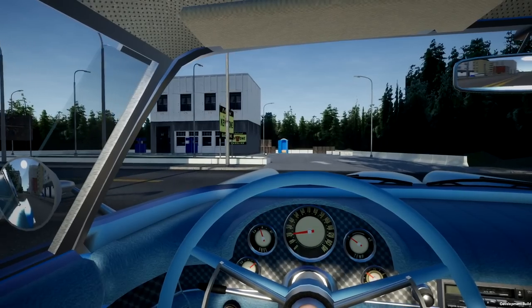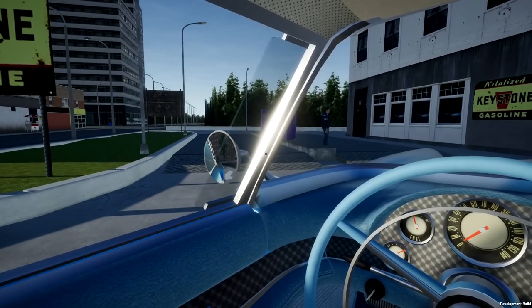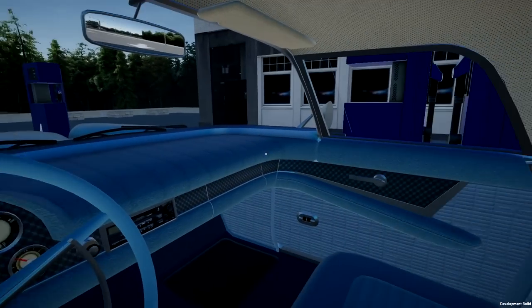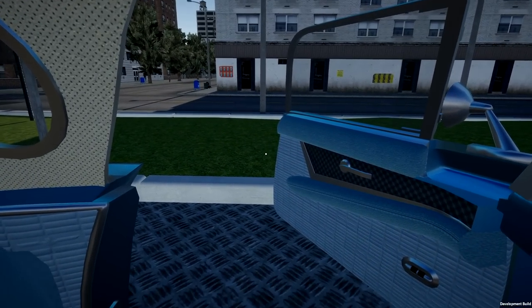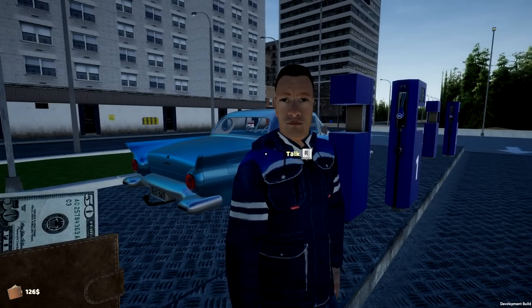It looks like a gas station. I gotta pop out of the car. I need to find the gas pump - is it on the right or left side? I think it might be on the left. Good enough. Turn this off - and I can't walk out until I press Enter. I looked at the key bindings - it's like New Jersey, I have to pay before I fill up. I'm number two. I'll give 20 dollars on pump 2. Give a little tip too.